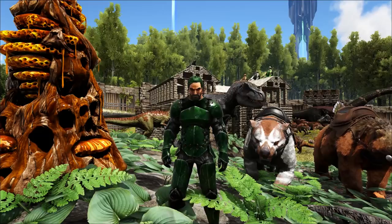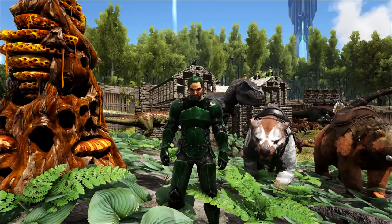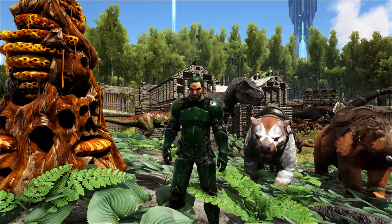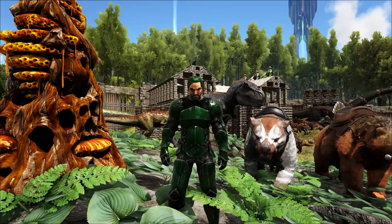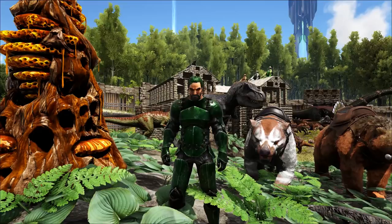We're going to be talking about one of the best ways of getting cementing paste other than raiding beaver dams. We're going to talk about great ways of taming these guys out in the wild and ways of taming them in taming pins. A taming pin is easier early on when you're using bows or crossbows. If you pick these guys up with an Argentavis or just lure them into a taming pin, that's actually the most effective way — you can knock them out at your leisure.